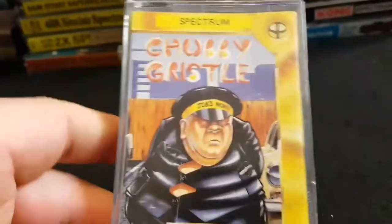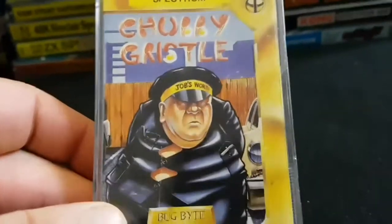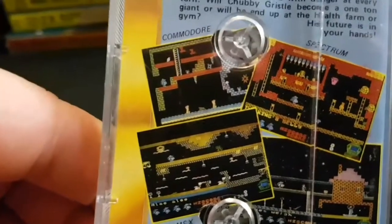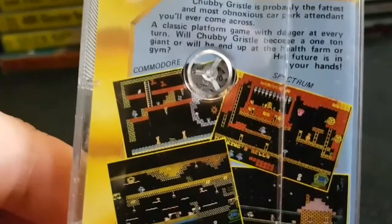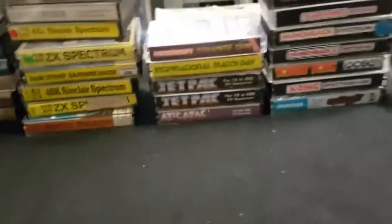Now we've got one of my friend Rob's games — he likes a bit of Chubby Gristle. Very similar sort of gameplay as Manic Miner. The Spectrum did really well with these type of games — it was very suited to the Spectrum. The next one is another similar game — which is Dynamite Dan. Another screen-by-screen game, but you can scroll screens rather than completing screens. I do have that on disc as well.